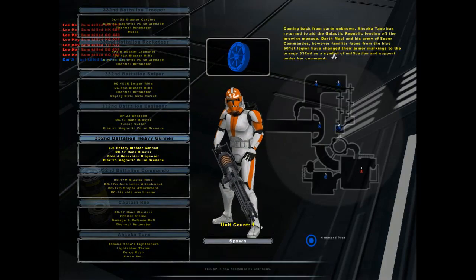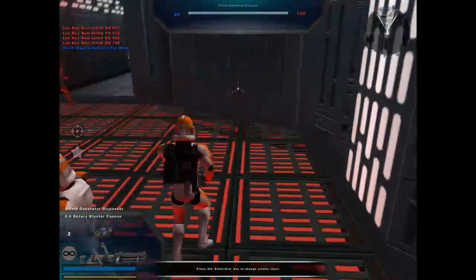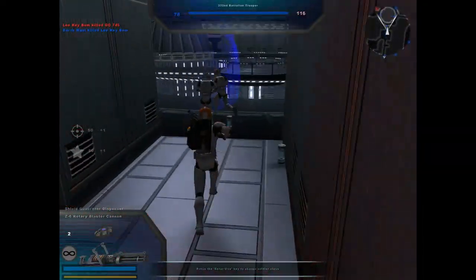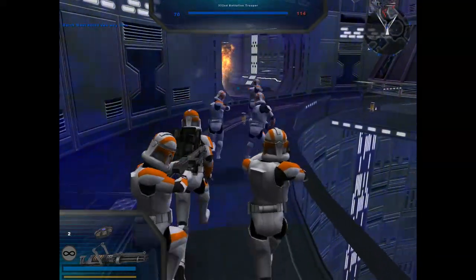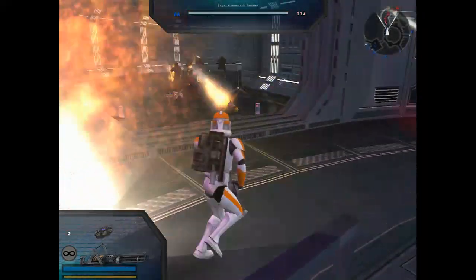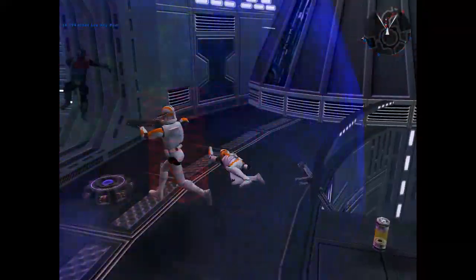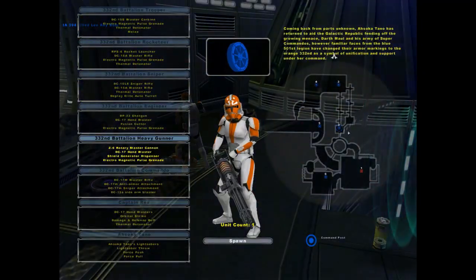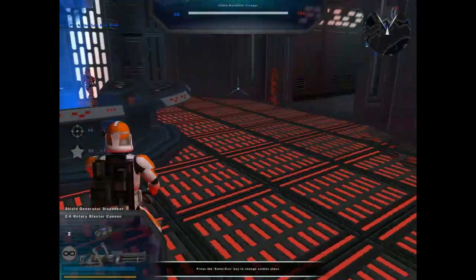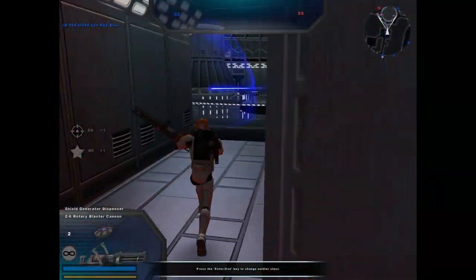We're going to play as this guy. Let's see how good his rotary cannon does. Oh nice, we got a shield generator right here — that's cool. I think this guy actually has a shield generator. We're going to do it now. And I just died again. I did get another shield generator for the clone troopers, so — there we go.